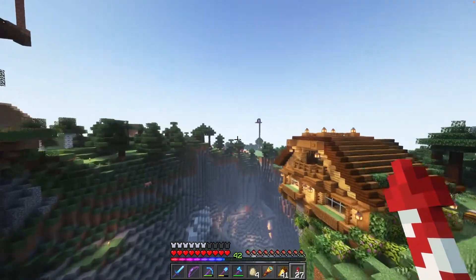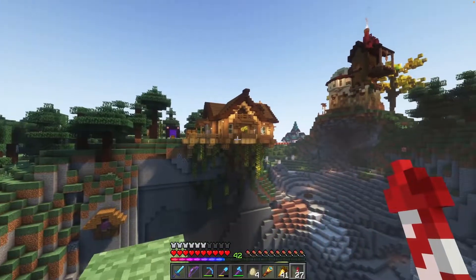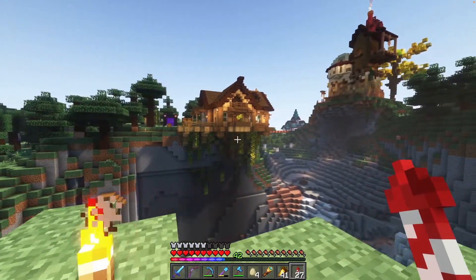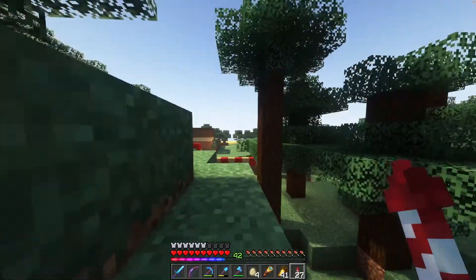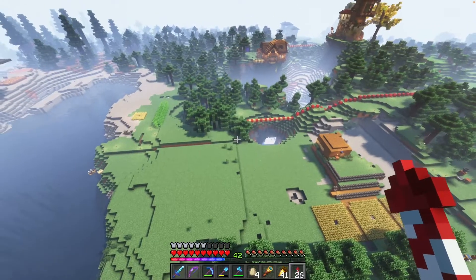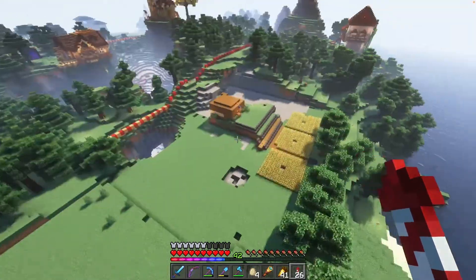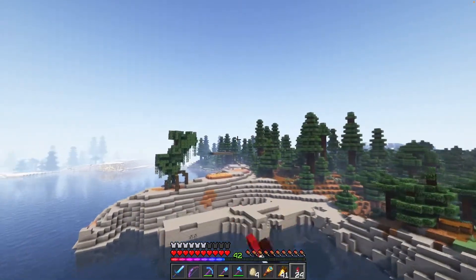Mindstorm has a house that's beautifully placed over the cliff side. That is really cool, y'all. Check out Mindstorm's video on that because the time lapse is awesome too. Anki and Mechanic are more on the terraforming side of things, but it's looking really good. They've almost got like a shared area here. I don't know who's got what, but really loving that.